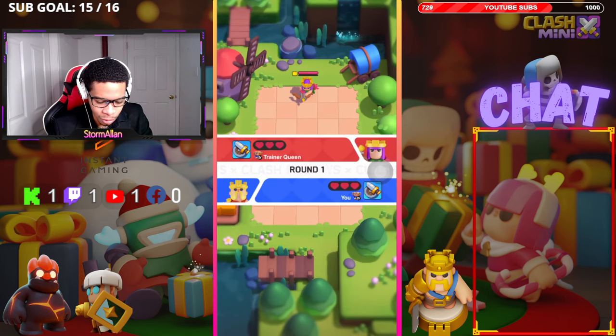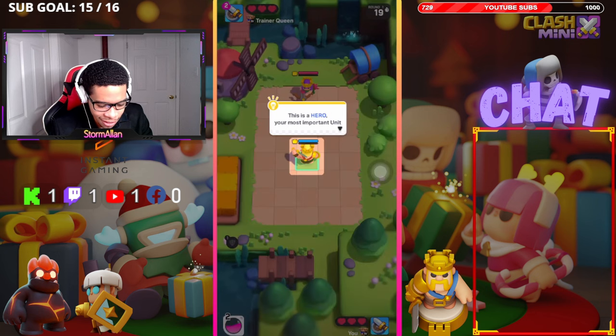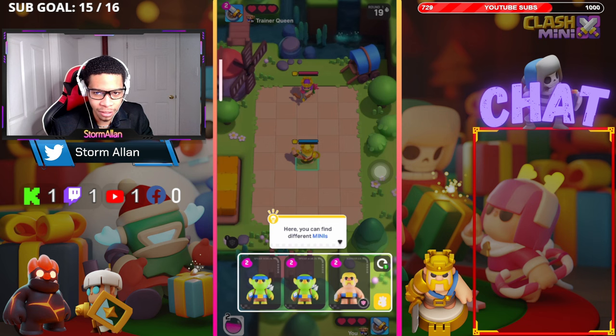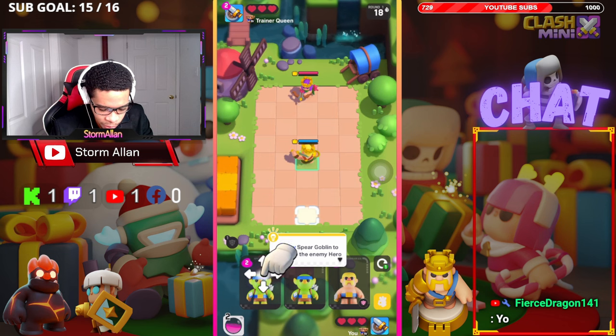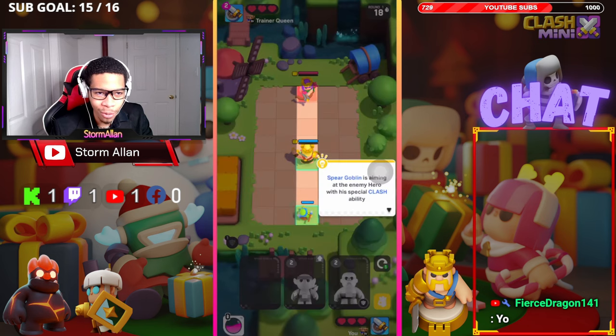All right, first round. Welcome to Clash Mini — this is a hero, your most important unit. Here you can find different minis. Minis consume elixir to deploy, so this is like chess I guess. Deploy a spear dragon — apply pressure to the enemy.